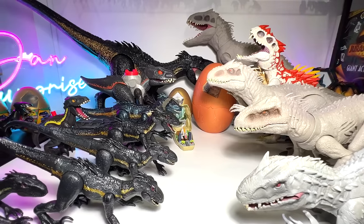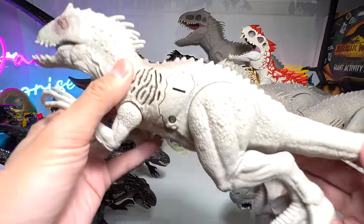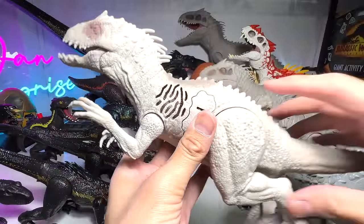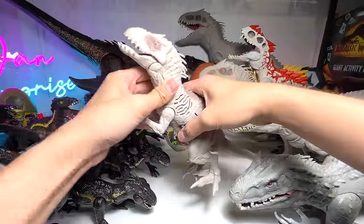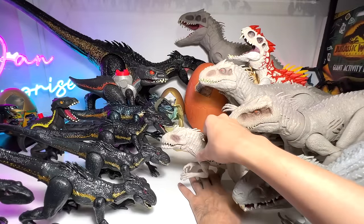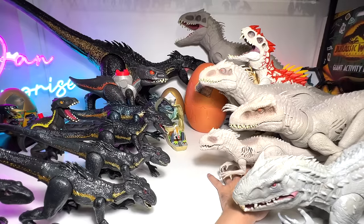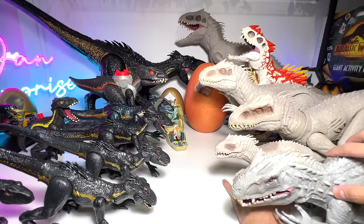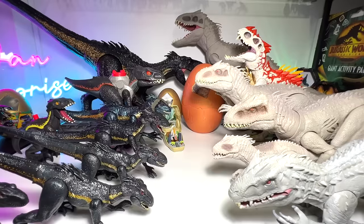Next up, another Indominus Rex — how about this one? The Sound Search. I like this figure: simple and nice, doesn't have lights but it has sounds, the sculpt looks great, and the size is actually very good — not too huge. So we can definitely display it very easily. Let me just try to squeeze this right in. Very cool.